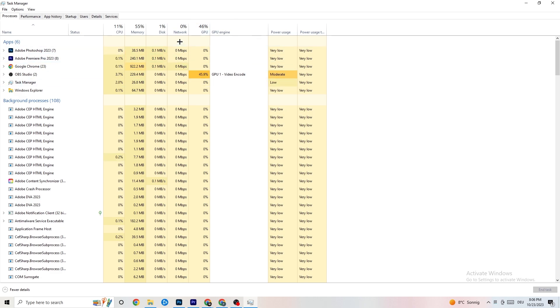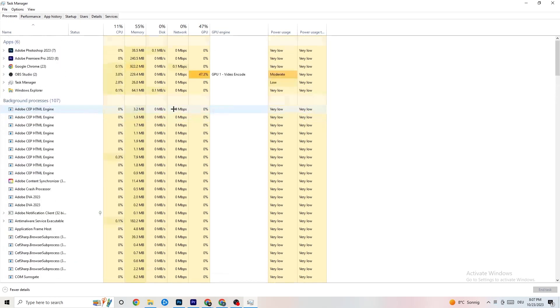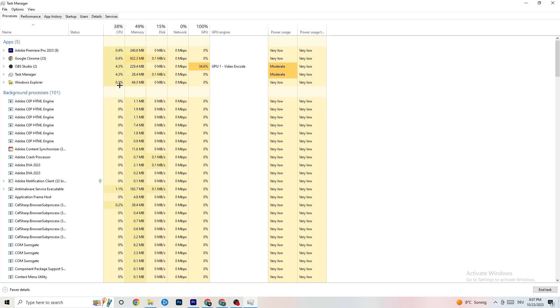End every single task that is currently using too much GPU or CPU. Focus on apps, but also end background processes with high CPU or GPU usage. Right-click the process — for example, Photoshop — go down to 'End Task'. Repeat that for every program showing high usage, indicated by a darker yellow or red highlight.